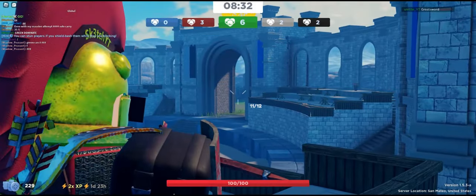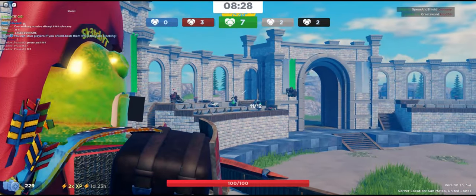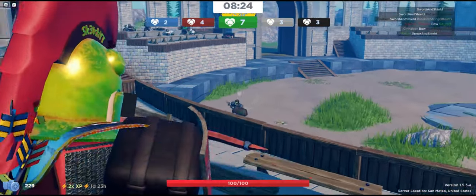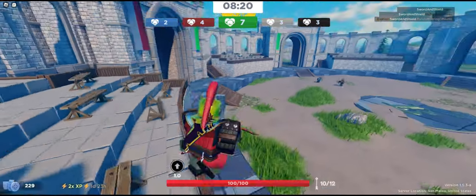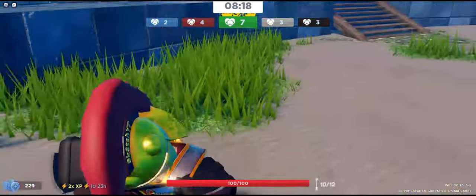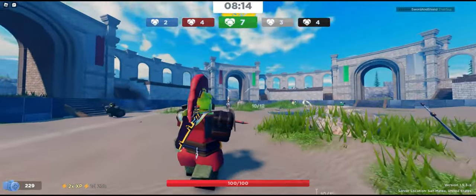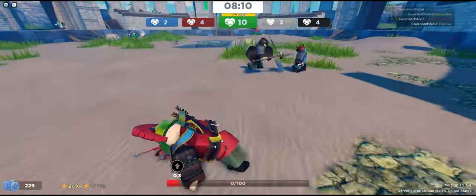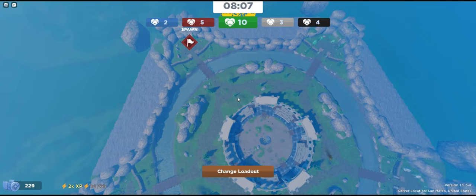Crossbow is a big improvement from Archer. Archer is tedious to get XP with and does almost no damage — if you try to quick-drop an archer and you have the jump on them, they can still run away. With Crossbow it's much easier to hit your shots because instead of having to charge up you can just shoot immediately when loaded.